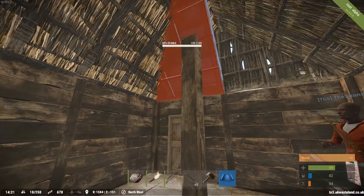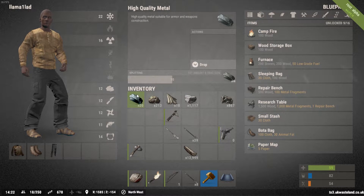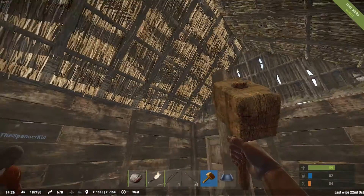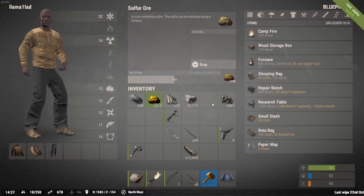Do you have any metal fragments? We discovered if you did or not. I've got high quality metal. No scrap metal? No, I don't have scrap metal. Nothing in my inventory says it's called scrap metal. Or metal fragments, sorry — that's my bad. I've got metal ore and high quality metal.